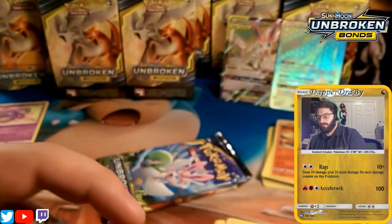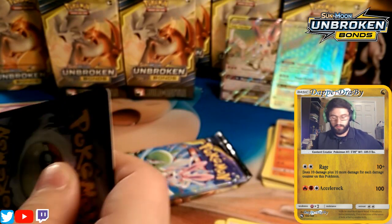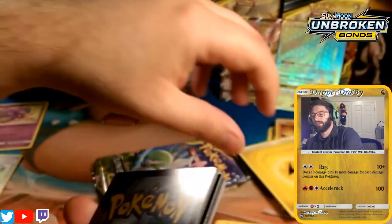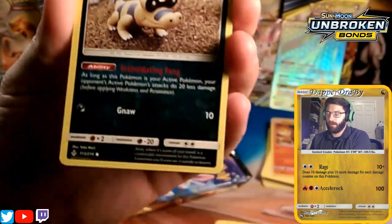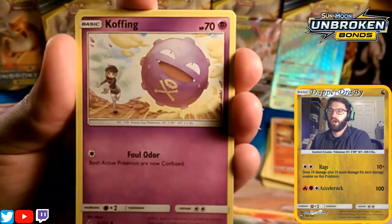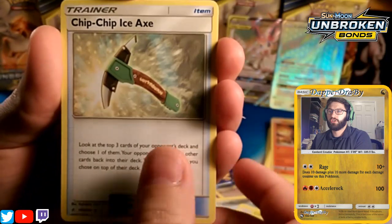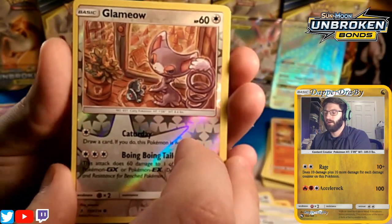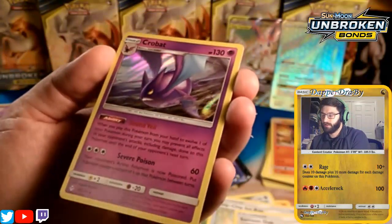Next up is the Melmetal-Lucario GX pack. Energy turns out to be fire — should have guessed with Charjabug staring at us. We start with a Darumaka, a Sandile, a Salandit, a Quagsire, another Diglett, another Charjabug, a Chip-Chip Ice Axe, a Glameow, and a Samson Oak. Our rare in the pack is a holographic Crobat with Sound Veil.